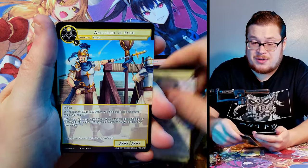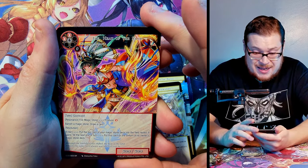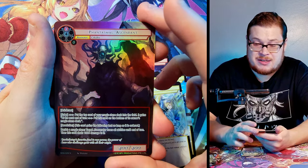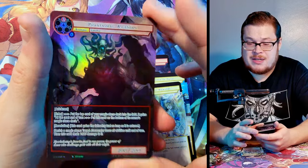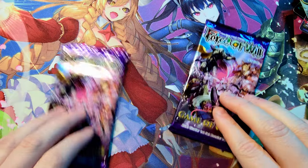Third to last pack: Choir, Isis Heat of the Sand super rare just the normal, and Phantasmal Ascendant just a normal full art — he's not that impressive of a full art, honestly; could take it or leave it.